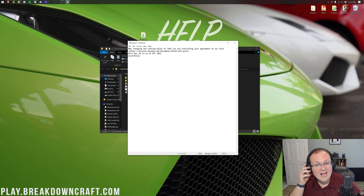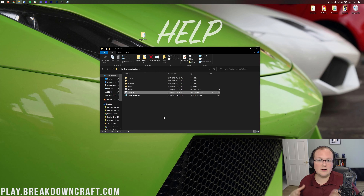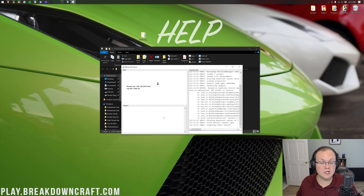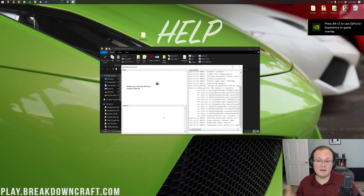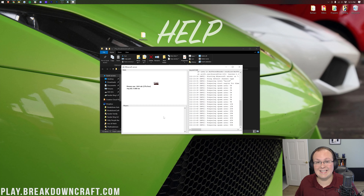Open up eula.txt in Notepad, and change eula=false to eula=true, assuming you agree. Then click File > Save and close it. Now when you double-click the server.jar again, it will open and run. While it's loading, note that there is a security exploit in Minecraft 1.18 and lower server versions — there's an in-depth fix guide in the description. If you're running 1.18.1 or you've updated to it, the bug is fixed and you're good to go.